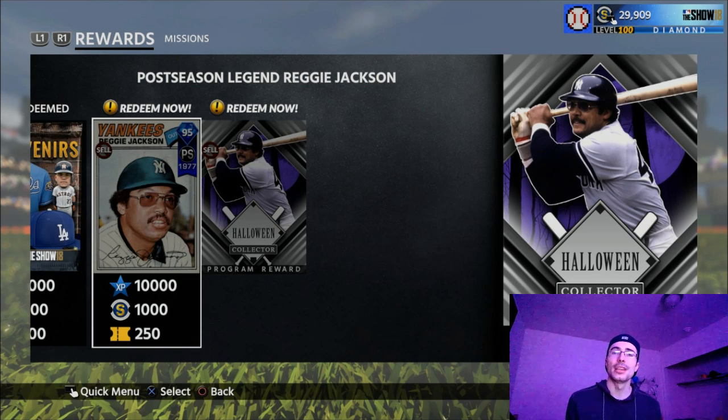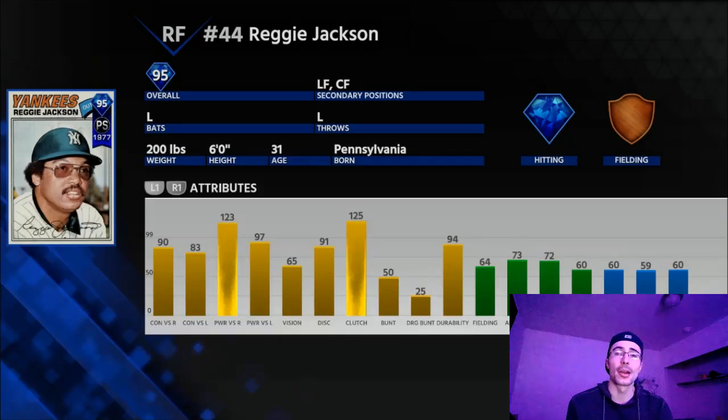How's it going everyone, College Lefty here. In this video I'm going to be unlocking the postseason Reggie Jackson by unlocking the Halloween equipment. I bought the Halloween bat for about 400,000 stubs. I sold finest Jose Ramirez and finest Christian Yelich - the ones I didn't necessarily need for my team.